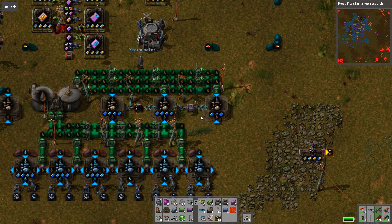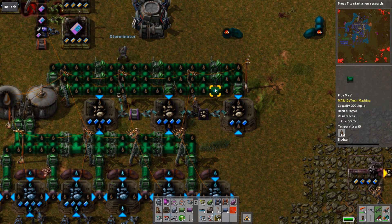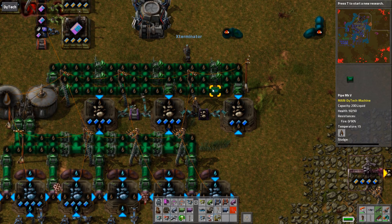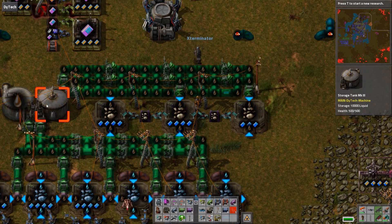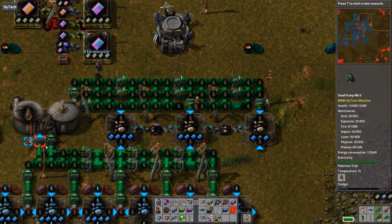Behold our solution. It looks dumb, but it works. Pretty much what was happening was the sludge for these top centrifuges was only going to the first one — the pipe before it was backed up and not going to the other ones. We tried all kinds of different things, then Oni just said screw it, put pipes everywhere, threw in random pipe pumps, and it kind of fixed it.